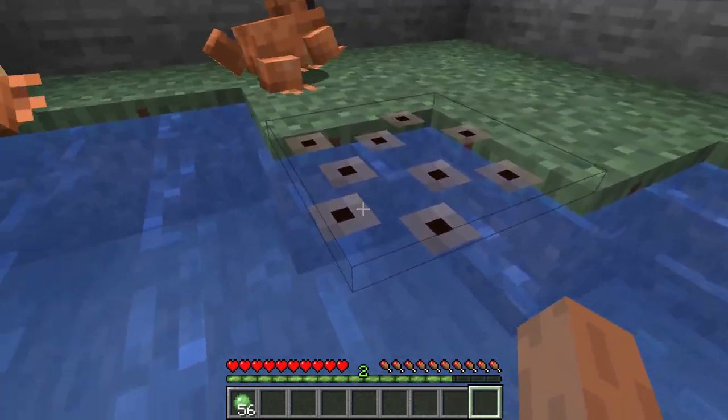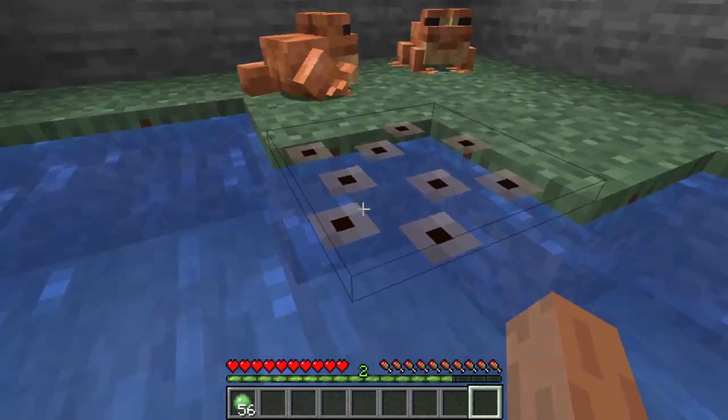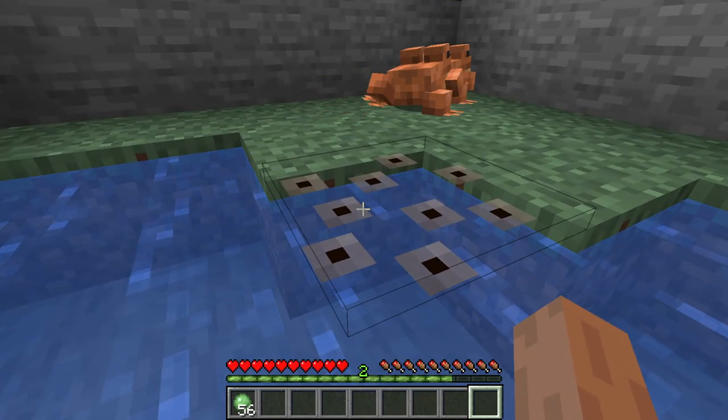As you can see, this has spawned the frog spawn on the water, and this is what will eventually hatch until you get the tadpole. And then you will eventually get a frog as well after the tadpole has grown up.